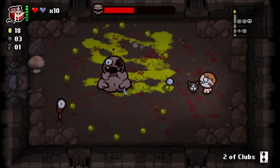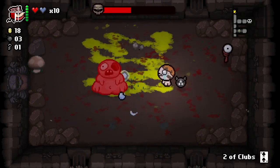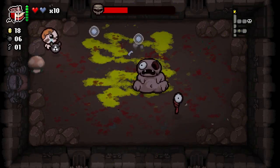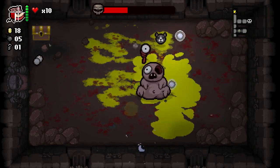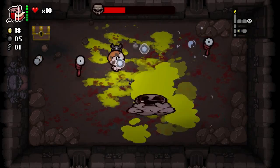We have Two of Clubs — I forgot. If you look at our bomb count, we have three bombs. If I use it — boom — we have six bombs. So many bombs that I'm willing to blow up that rock. And that rock was a tinted rock — it was slightly different color than the other rocks, so it has a chance to drop items.